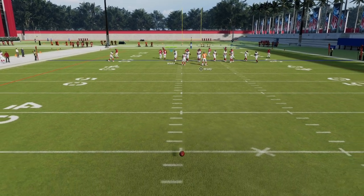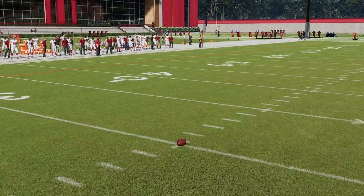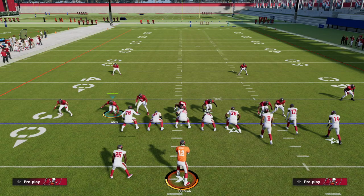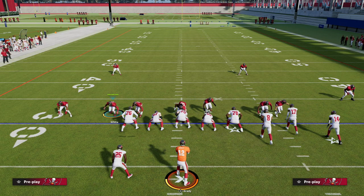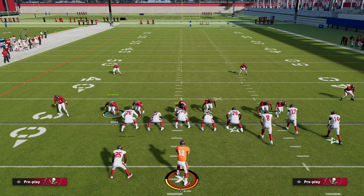I love this defense — I released it literally the second week the game came out and it has stood the test of time this season. If you want to get the ebook, join the Patreon — you get all 10 ebooks. We did release a brand new defense this week in the 4-3 Even 6-1 as well, but this Dime 146 is what I'm going to show you and why it's so good.